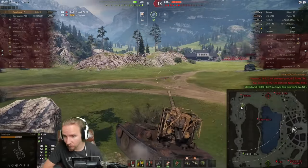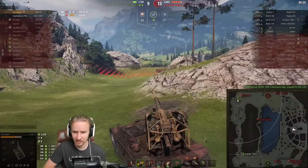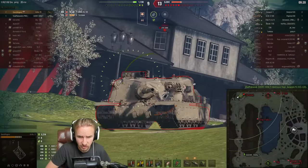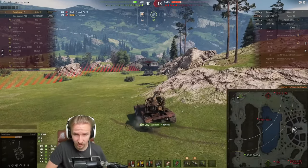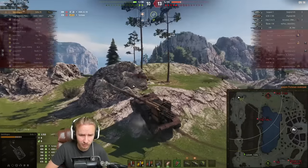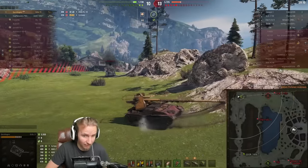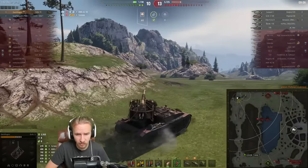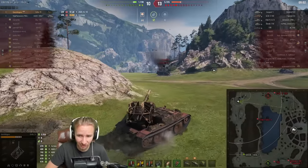Luckily, the G-Saw finishes off the WZ-120, so now we're only outnumbered in a 2-versus-6 scenario. I'm going to come around the corner with a HEAT round loaded for the Tortoise. The Tortoise doesn't look like they expected me, as they had worse reactions than my aim time. I aim for that flat plate on the right, which is a weak point. With HEAT, it's far easier to hit that big flat area on the right of the Tortoise than to aim for the weak point on top.